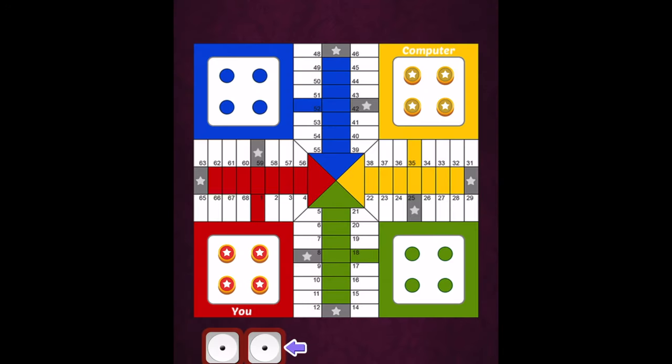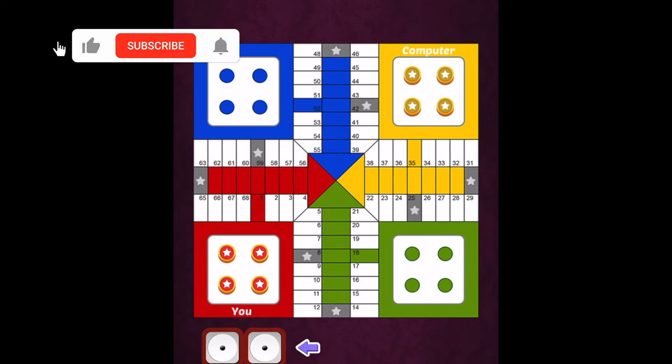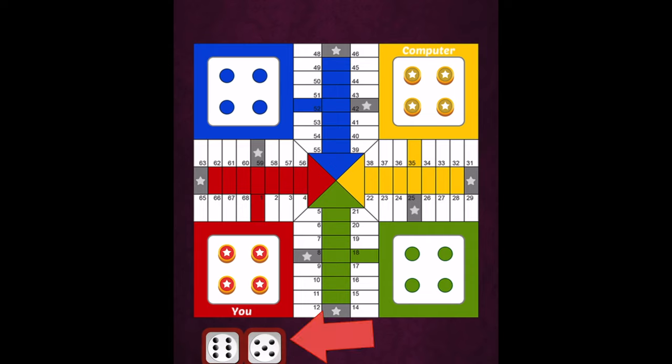Okay, let's walk through a game. I'm here in the lower left, which is red. My opponent is here in the upper right, which is yellow. For the purposes of this tutorial I'm just playing with two players, myself and the computer. So let's play.